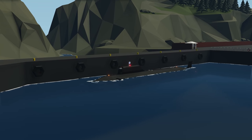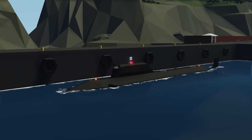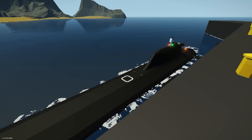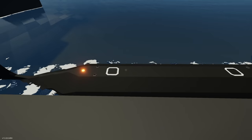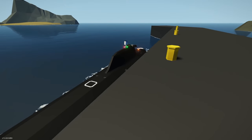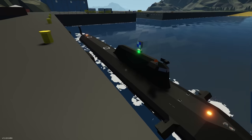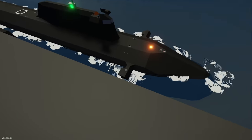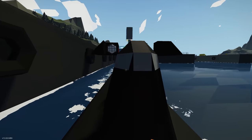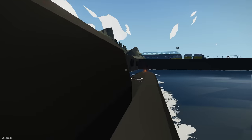Moving on to the next creation, we have the Yasin MM Submarine, done by Captain Boiki. This is meant to be a Russian submarine with some torpedoes on there. Spawning the submarine in — it's relatively small compared to what I was expecting, but it looks really cool. I love how it's painted black and the detailing looks really cool. He's used a lot of wedges, which obviously makes submarines look much better. There's a little bit of lag — I'm guessing it's the torpedoes causing it. Let's see if we can get inside.